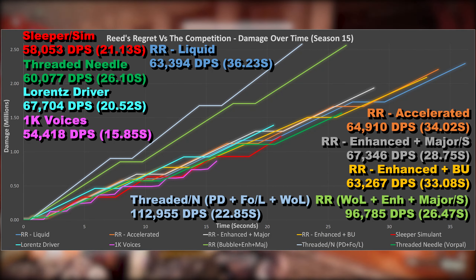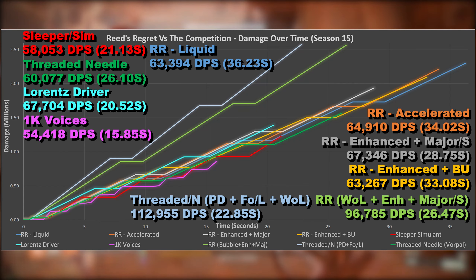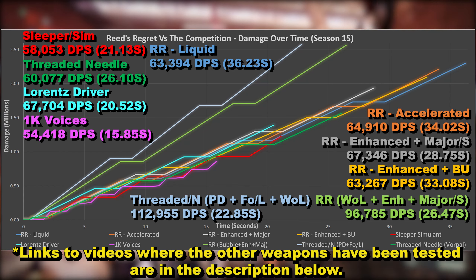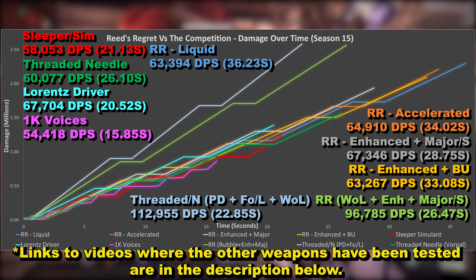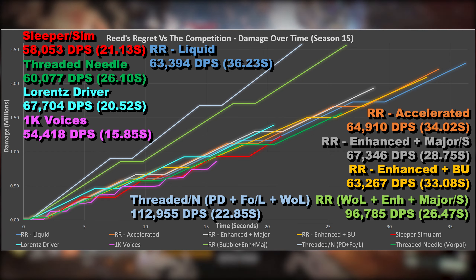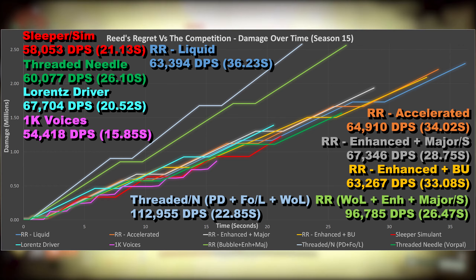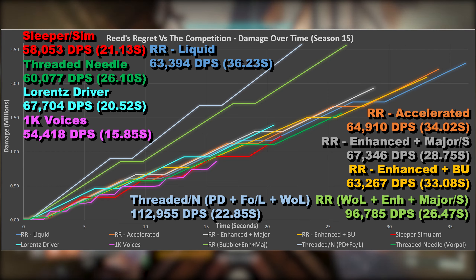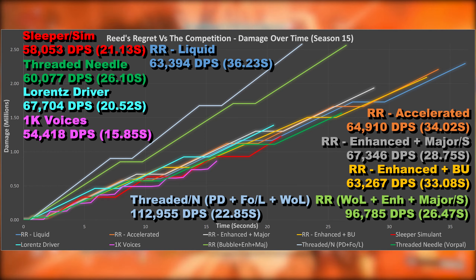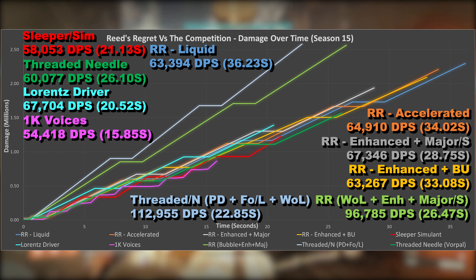So what would my suggestion be? You can't really go wrong with any of these Reed's Regret examples — or honestly any weapon on the graph. Some of them make 1K Voices look like a primary, but it's probably the easiest to use as no crits are required. For Reed's Regret, I'd personally take Accelerated Coils for the faster charge time, or Enhanced Battery plus a major spec for that extra round in the mag in specific situations. For a solo player, Firing Line isn't ideal, so keep that in mind.